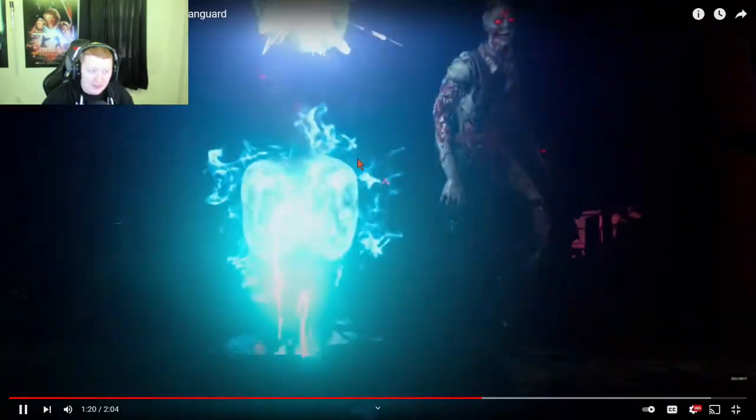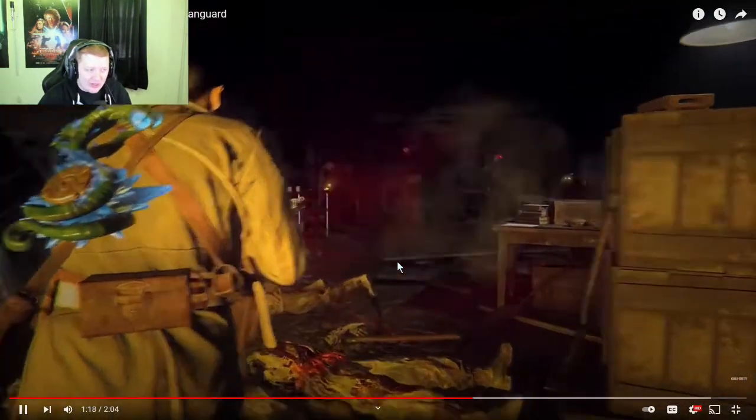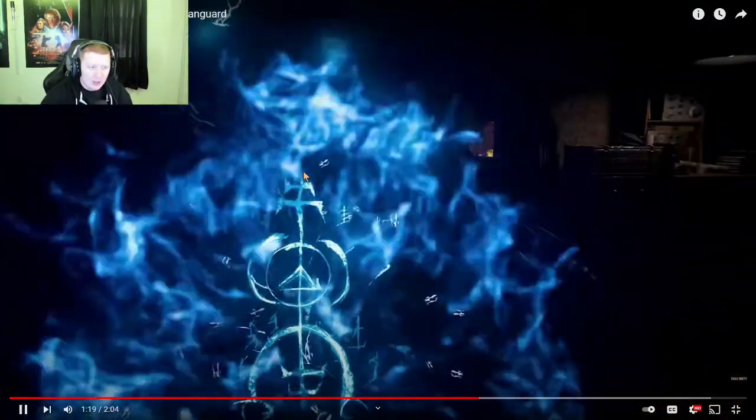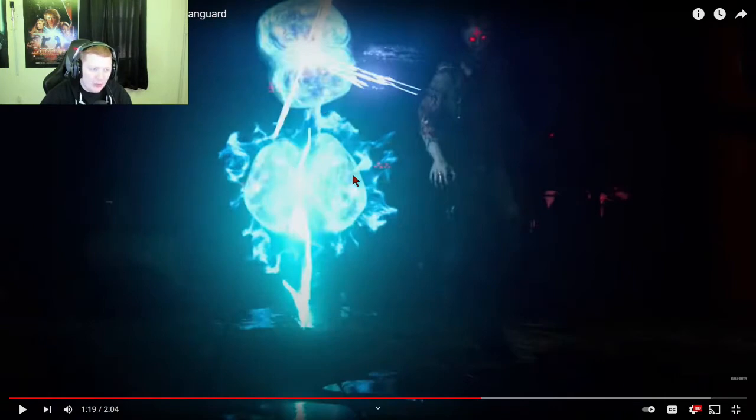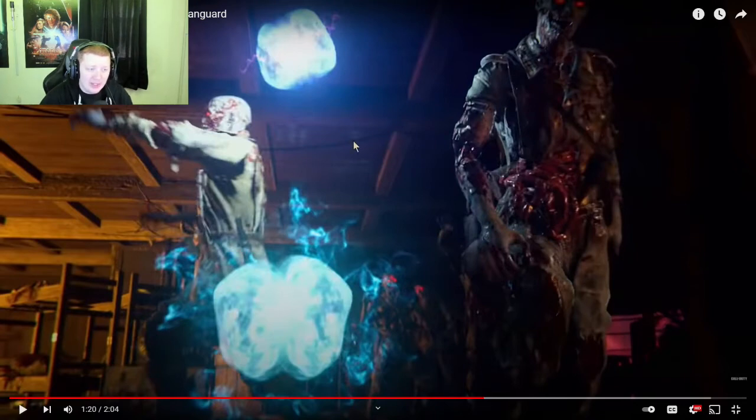We get to see energy mine for the first time. It has a different animation — two balls stay on the ground and one stays up above. I wonder if after the top one explodes the two on the ground also explode. I really hope they make energy mine actually useful in this game, because for about 95% of Cold War's lifespan it was completely useless. It looks like it might have killed a zombie here, so maybe it won't be trash this time.